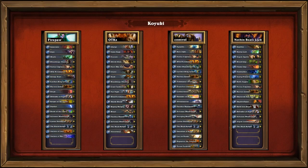Moving over to Kuyuki's Warlock, which is named affectionately 'Nothing Beats Lock' — and at this time, that was not an untrue statement. Lock was king of the castle. This is an insanely powerful Lock deck — super aggro, constantly having more creatures on the board than your opponent. The only thing missing is Demon Fire.